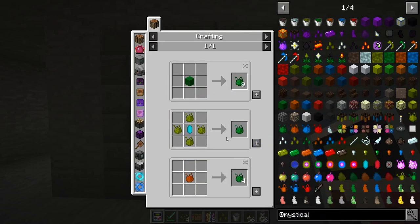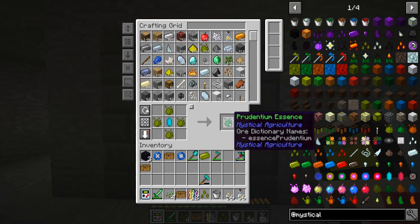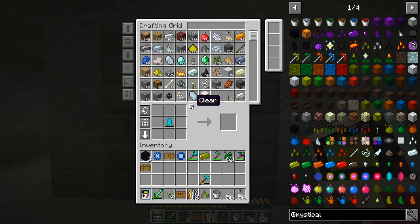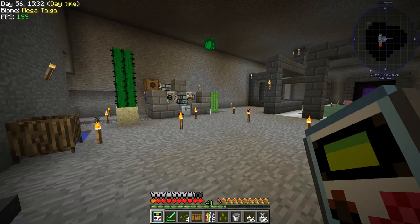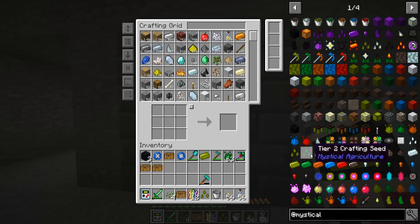Here we go! We made 63 of those! Typically towards the beginning it's pretty quick moving, so now we can make tier two seeds.